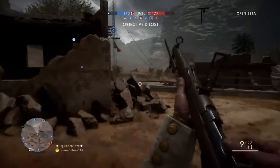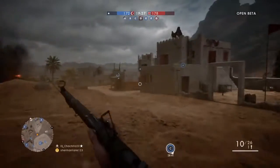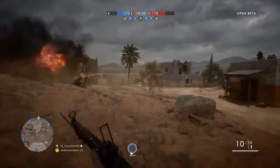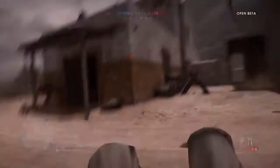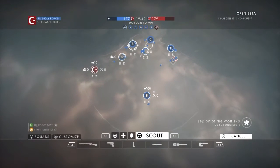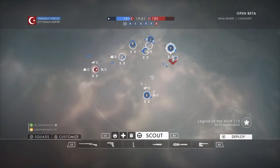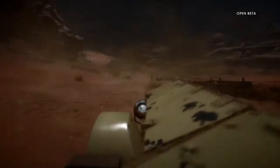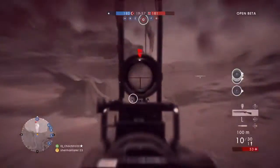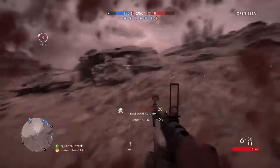Moving along is Ballroom Blitz, another map located in France, basically another Allied defensive with Americans involved. The Americans are attacking the town — the city of Metz — and there's going to be a lot of infantry close-quarters combat, a lot of tanks involved, and it's going to be more of an urban environment.